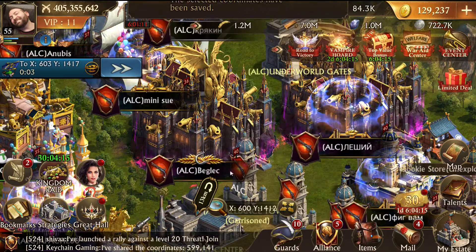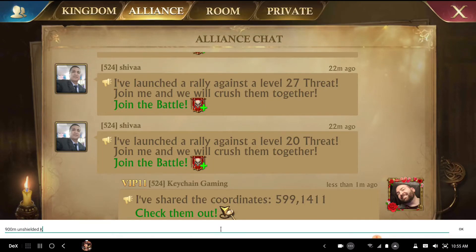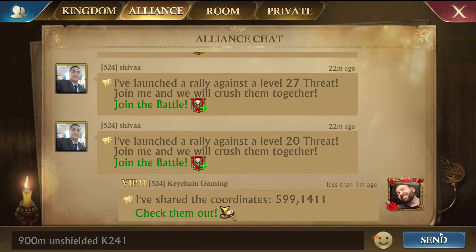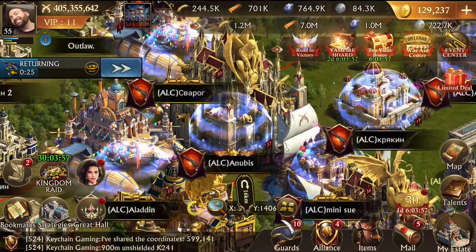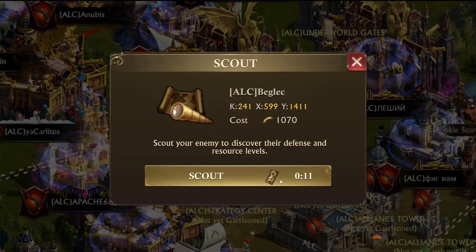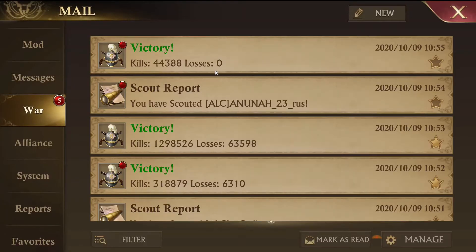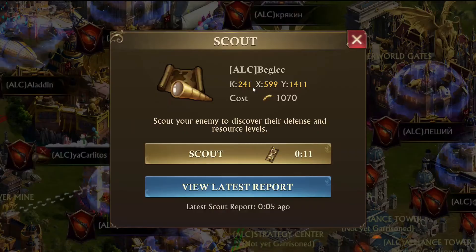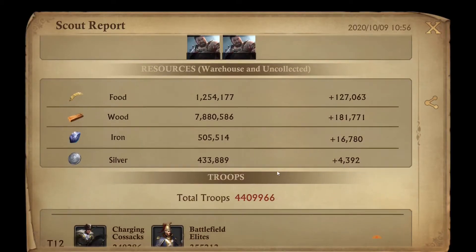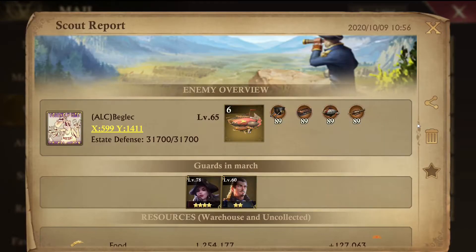This guy is unscouted - I need to call an airstrike on this one. Let me share via enemy bookmarks. That's also dangerous for me because if he's here he might want to attack, but since we're here let's scout him. Zero losses - this guy has nothing. Let me wait for the report. I could have woken him up by buzzing his phone - that would be a mistake. There's the report. Let's share that in alliance chat.